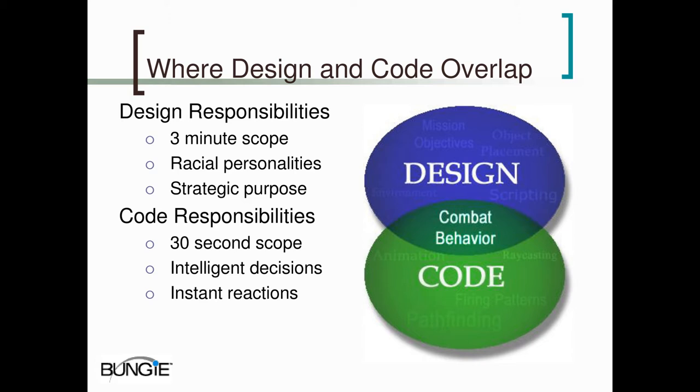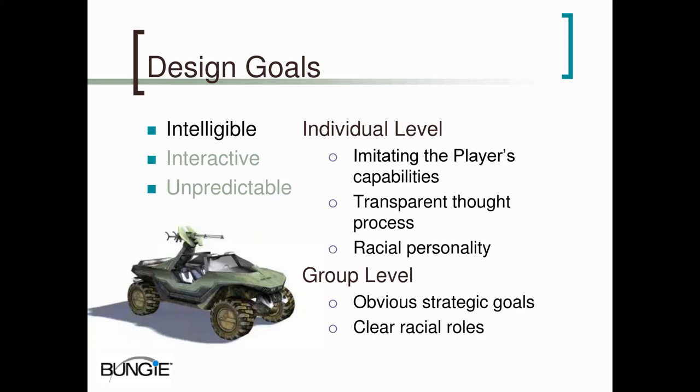Once we divided the responsibilities, we started to lay out our AI plan, starting with the design goals. The first design goal was to make the AI intelligible to the player so that the player can understand what they're doing. Anything that the AI is doing that the player can't understand, it might as well not be there.